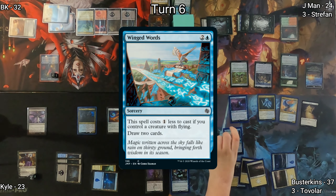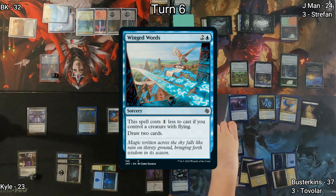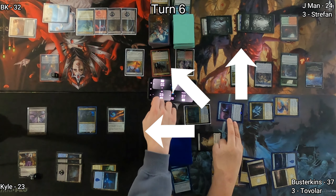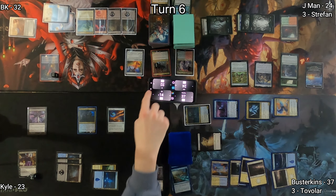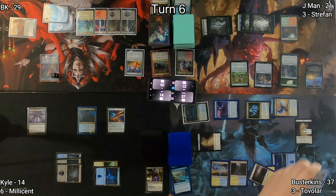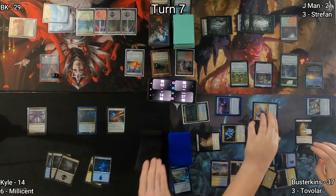On Busterkins' turn he plays a Plains, then casts Winged Words, which costs less because he has creatures with flying, drawing two cards. He moves to combat, dealing damage to Liliana as well, which ends up killing her. He then has four spirit tokens generated by his commander's triggered ability. He follows all that up by casting Sky Diamond, which enters the battlefield tapped.